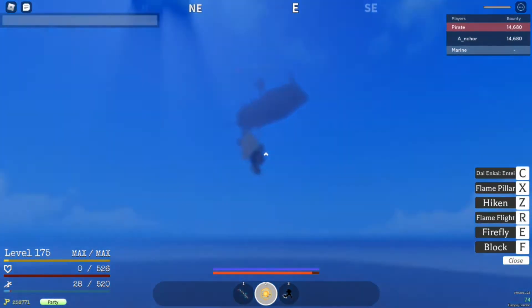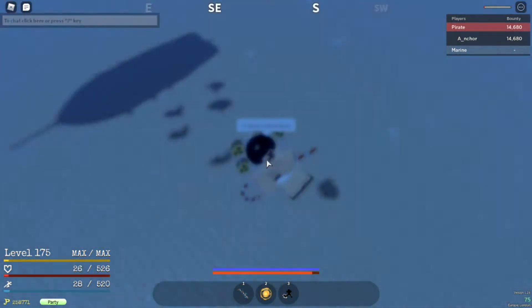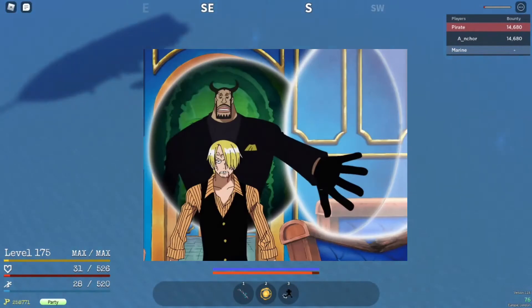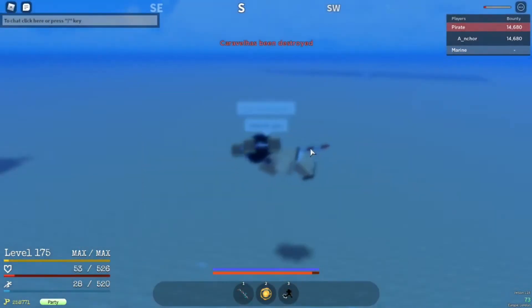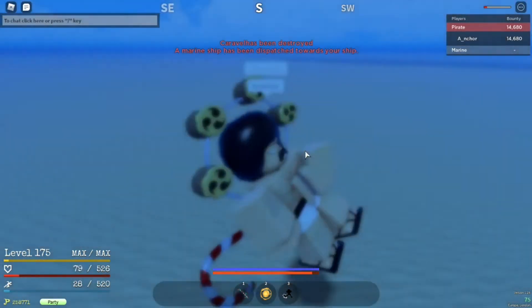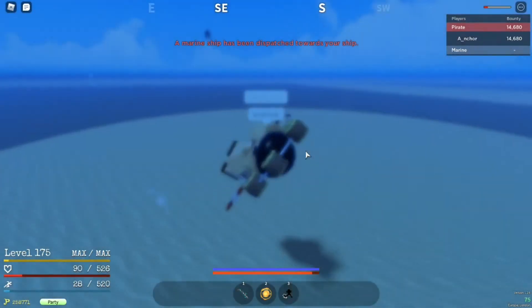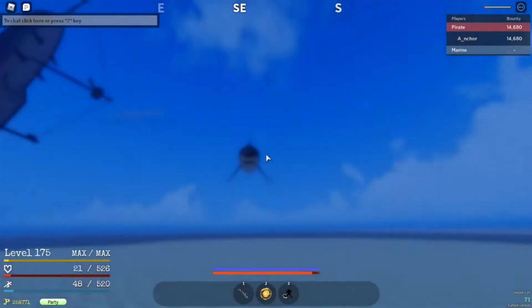Finally for the Paramecia category, we have the Doa Doa no Mi. This fruit is almost purely mobility — it lets you create doors that go into a parallel dimension, which you can then come back out of. In GPO you could open a door and travel through a secret dimension. But like I said, it's purely mobility, nothing else.